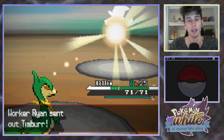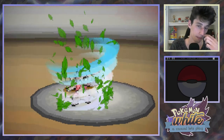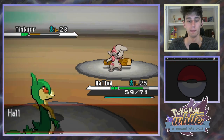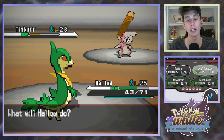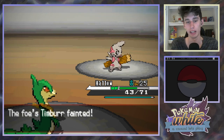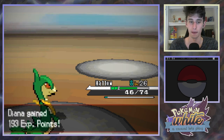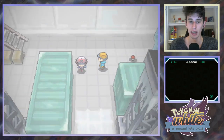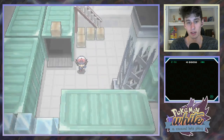Oh, you got another Timburr - damn it. Send Hallow back in because Rai took a bit of a hit there. We still got to fight someone with a Pansear because somebody had a Pansage and a Pansear. Leaf Tornado - please crit, I'm done with this fight. Didn't crit - I'm sad. You dodged my Leaf Tornado and slapped me to wake me up even though I'm already awake. Something about variety - the game doesn't have a whole lot of variety. I guess Generation 1 is also not very varied, but when I'm playing it I feel like Generation 1 just feels like there's more variety there. I don't know why.